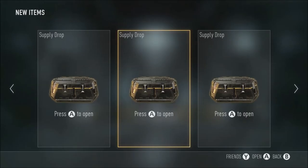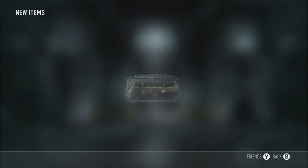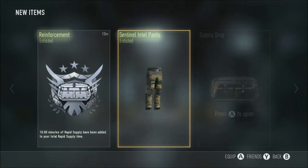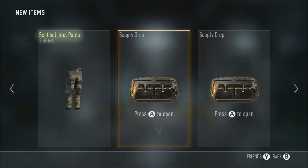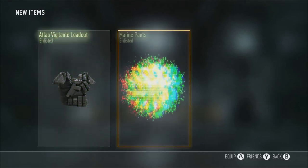All right guys, I am back and I've got another three supply drops here — let's see what I get. Past supply drops have been insane and I just love them. Supply drop number one: we get Rapid Supply, which is going to help for future episodes, and Sentinel Implants. Those are absolutely insane — you just can't beat them. Best thing I've ever got in a supply drop opening so far.